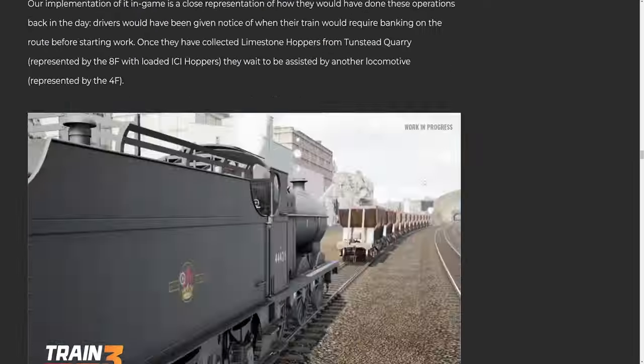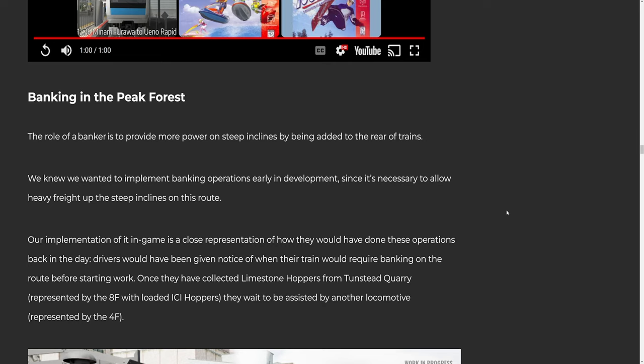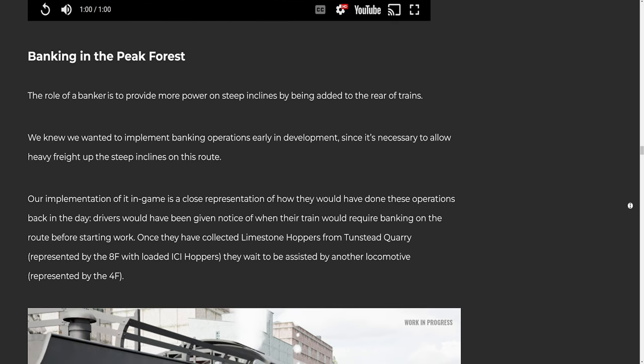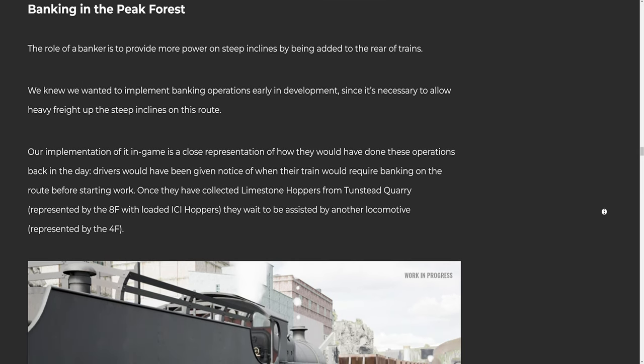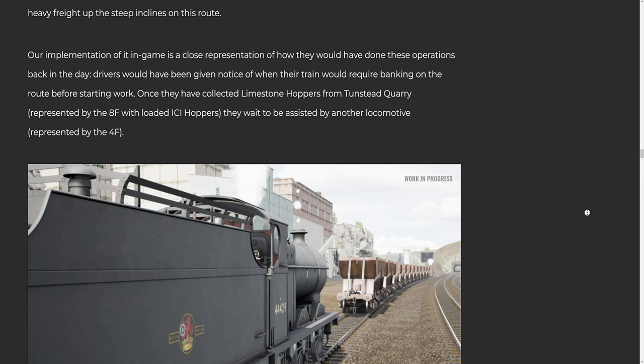The role of a banker is to provide more power on steep inclines by being added to the rear of trains. We knew we wanted to implement banking operations early in development since it's necessary to allow heavy freight up the steep inclines on this route. Our implementation is a close representation of how these operations would have been done back in the day. Drivers would have been given notice of when their train would require banking before starting work. Once they have collected limestone hoppers from Tunstead Quarry — represented by the 8F with loaded ICI hoppers — they wait to be assisted by another locomotive, represented by the 4F. The banking locomotive pushes from the rear of the train, coupled to the formation to allow information to be shared across the train. The driver of the 8F blows the whistle to notify the driver of the 4F to release the brakes and begin banking. The train is then banked up past Peak Forest Station, where it stops to allow the 4F to uncouple and return to the quarry. The 8F then descends the rest of the route past Chinley and beyond.